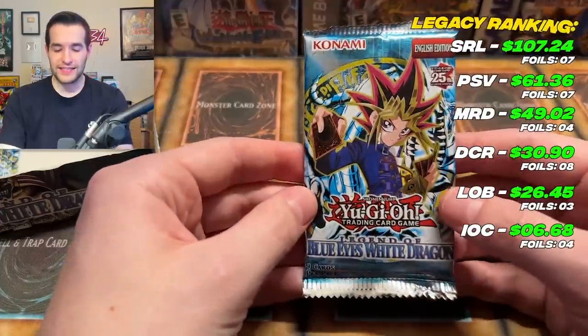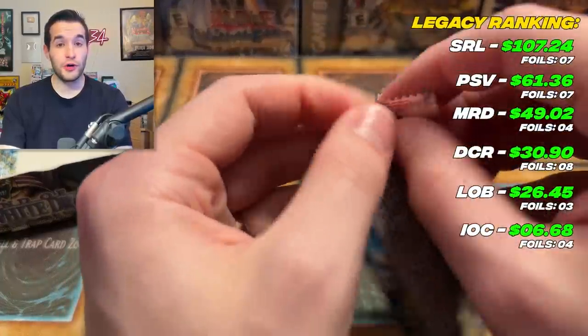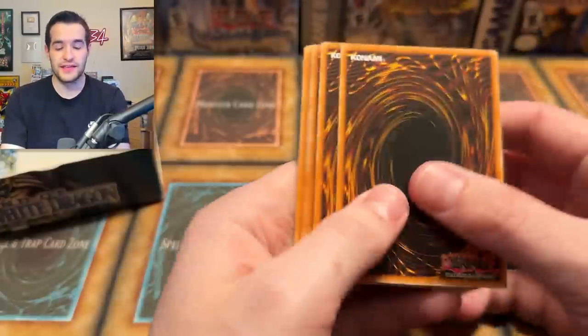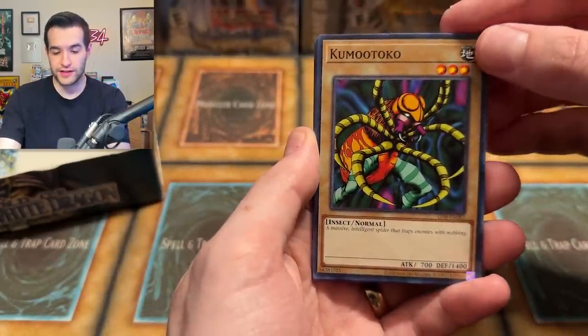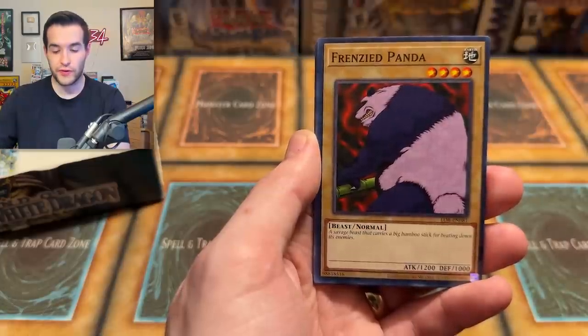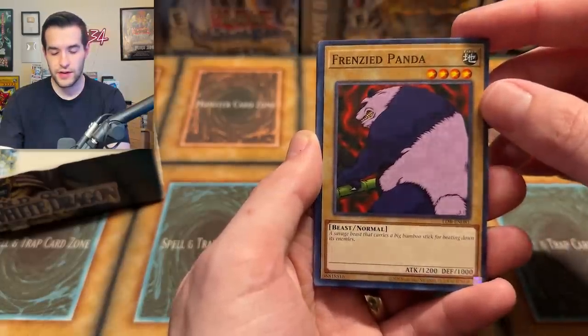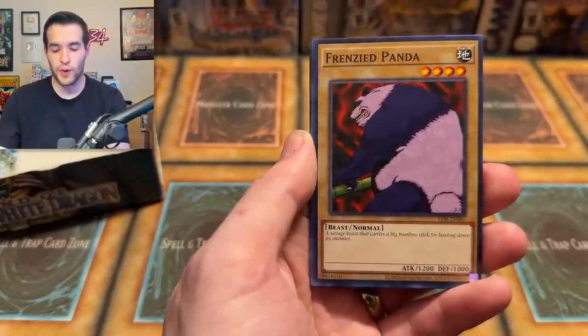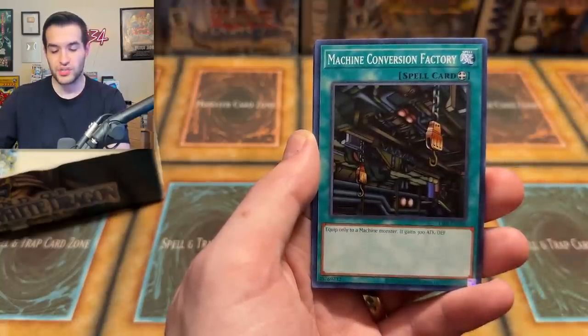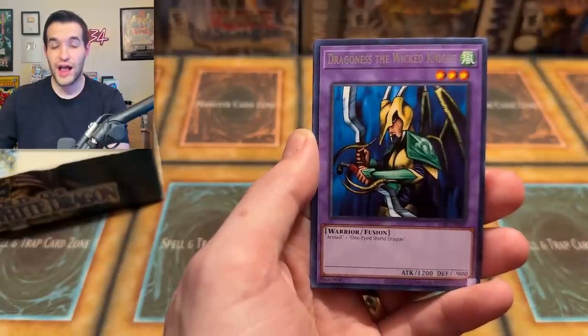It's a Gaia and a Polymerization, so probably the worst of the Ultras, but they're still really cool — all the Ultras are good. I would prefer Dark Edition Blue Eyes coming up to add on to it. I do have a PSA 10 Gaia that I graded like three or four years ago — it's a really beautiful card in glossy. Kumutoko, Wasteland, Follow Wind, Frenzied Panda — he kind of reminds me of the Wampa from Empire Strikes Back. Electro Whip, Machine Conversion Factory, Dragon the Wicked Knight.